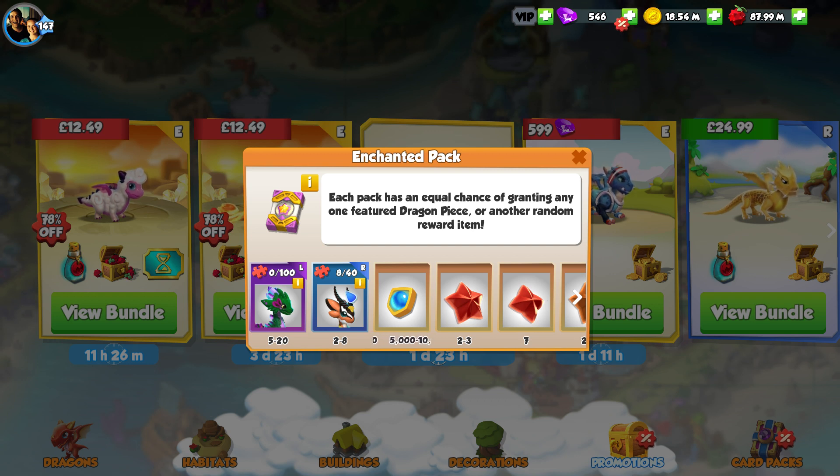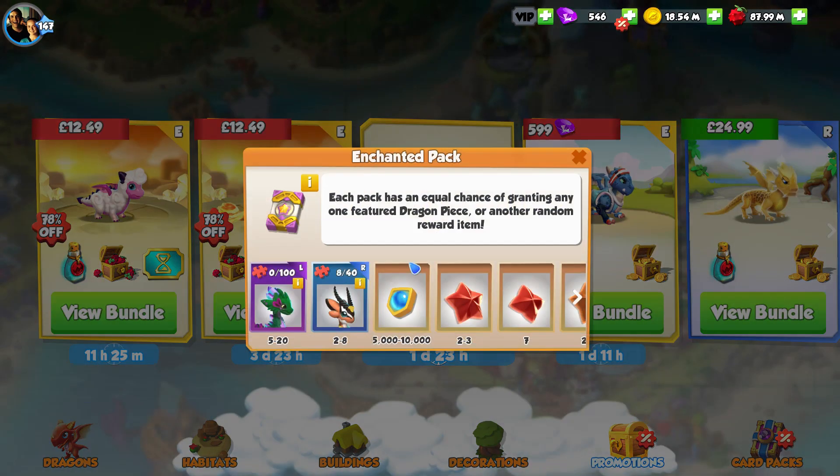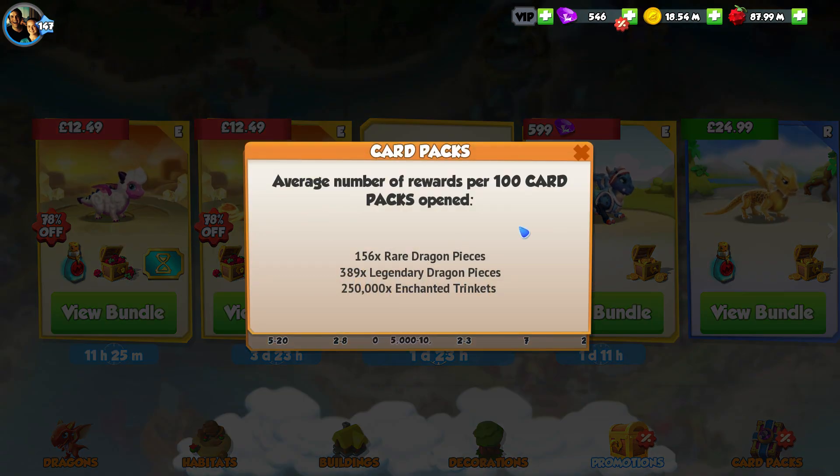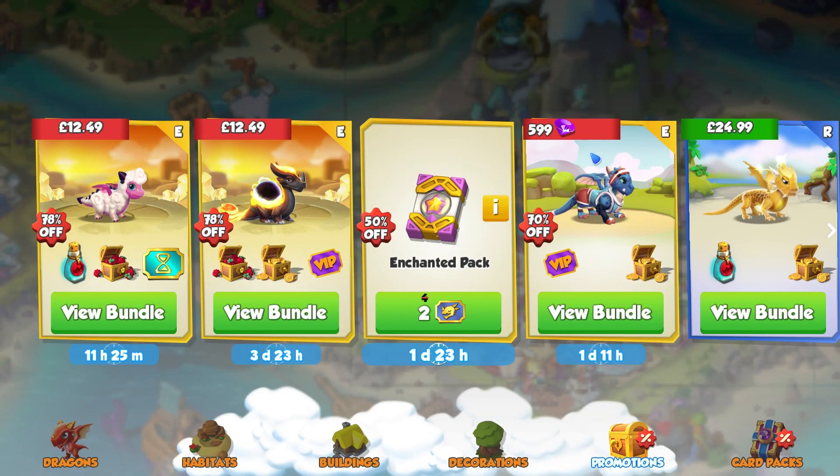Each pack has an equal chance of granting any one featured dragon piece or another random reward item. You can get up to 20 pieces of the legendary and up to eight pieces of the rare, with a minimum of five and two respectively. The garden was available in a calendar event so most people won't have pieces. Per 100 card packs opened: 156 rare pieces, 389 legendary dragon pieces, and 250,000 enchanted trinkets — so you get a lot more legendary pieces, which makes sense since you need 100 for the garden.